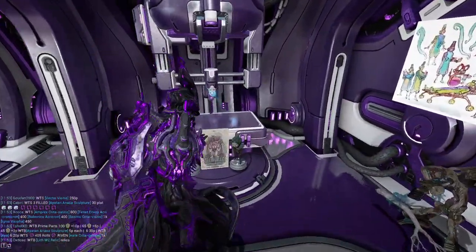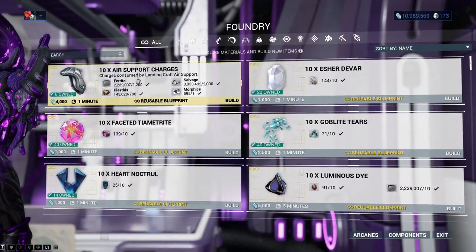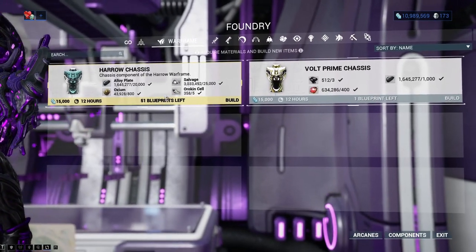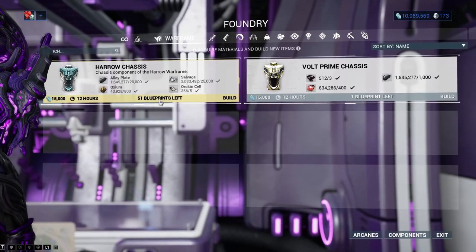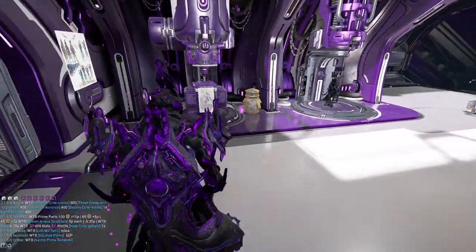Stuff you shouldn't spend your platinum on is rushing things. Do not rush things in the foundry — there's no need. The longest thing, I think, is making a Warframe, which is three days, and you can definitely wait it out. Just chill out, wait until that crafts, and do some stuff in the background. Also, don't rush the incubation of your Kubrow or Kavat.